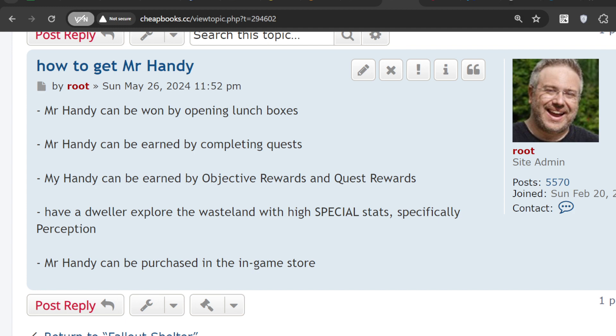You can have a dweller explore the wasteland who has high special stats, specifically perception. It increases the chance that they will find Mr. Handy, because they find better quality rewards when exploring the wasteland.